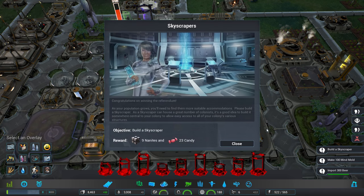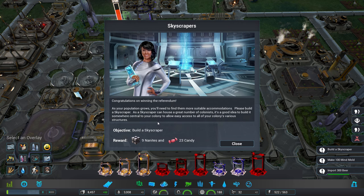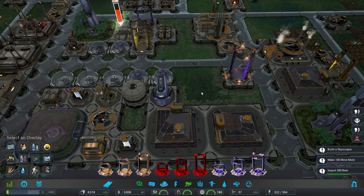I hope you're keeping the happiness of your colonists in mind. As your population grows, you'll need to find them more suitable accommodations. Please build a skyscraper. A skyscraper can house a great number of colonists — it's a good idea to build it somewhere central to your colony to allow easy access to all of your colony's various structures. Very well.